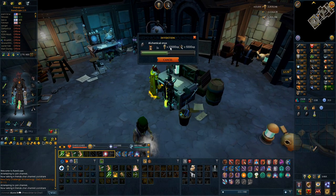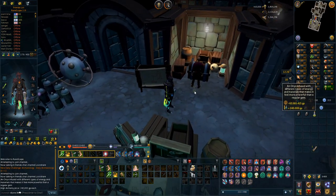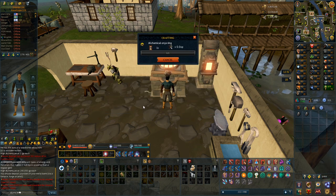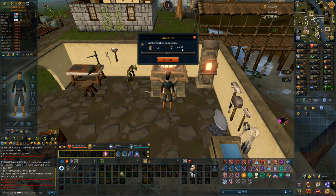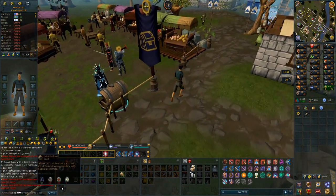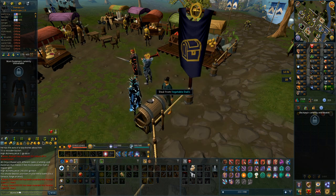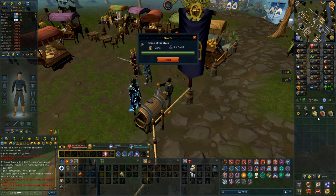Let's make two alchemical onyxes and then make both the ring and the necklace. 10,000 invention experience — actually not bad making these. These are like 63 million each, so just the two are about 125 million total. Let me make sure I only make one of each — I don't want to accidentally make both rings. 4,000 crafting experience per piece, so 8,000 crafting total. Now we have the alchemical onyx necklace and ring. Let's get all the runes to enchant both — I need cosmic runes, fire, and earth. Let's enchant both: Luck of the Dwarves ring, and then the Grace of the Elves necklace.